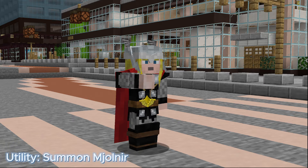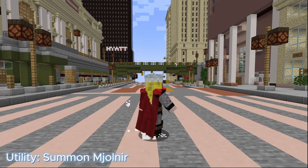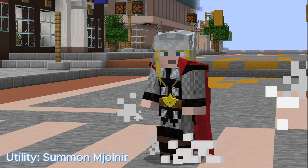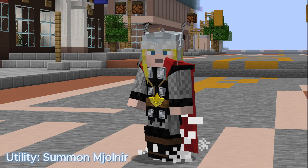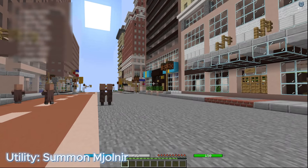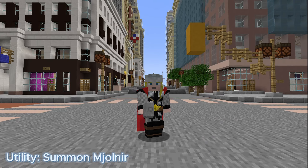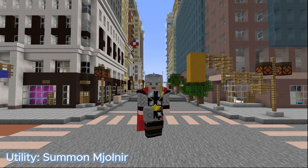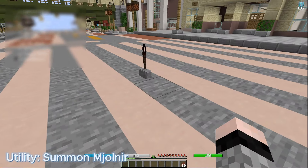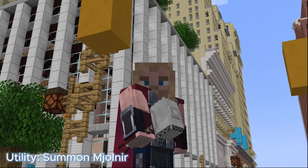Thor's utility is Summon Mjolnir — call Mjolnir to you. Hold right-click to swing and release to throw. The longer you swing, the more damage you'll do upon release, with a max of 20. To know you're at max, you'll see the gust particles build on the floor. You are able to stun a target upon impact. When Mjolnir is thrown, you can control where it goes by moving your screen. You are also able to fly with Mjolnir by double-tapping space to enter flight mode. When Mjolnir is dropped, press the utility key again and it will fly back to you. You can also pick it up by right-clicking. The MCU Thors do have a different Mjolnir than the others.